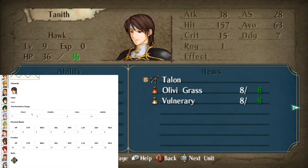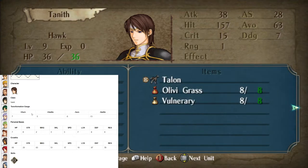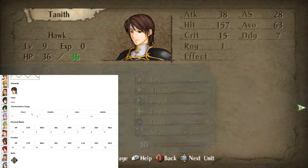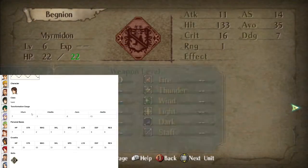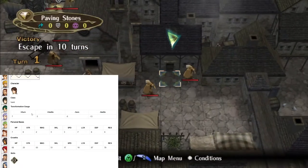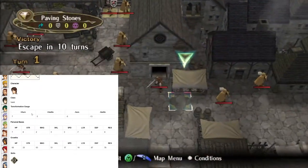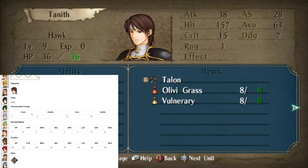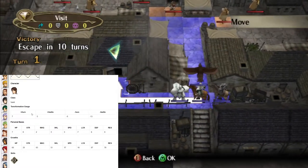Tanith gains 7 Laguz gauge every turn she's not transformed and 5 points every time she's in battle while untransformed. Every turn while she is transformed she'll lose 6 gauge, and every battle she loses 13. This is a common trend in the randomizer with Laguz as well — normally they're very strong at the beginning but their gauges limit them a lot. Also she has Canto, which is something nice. We can give more speed to our guys who drastically need it.